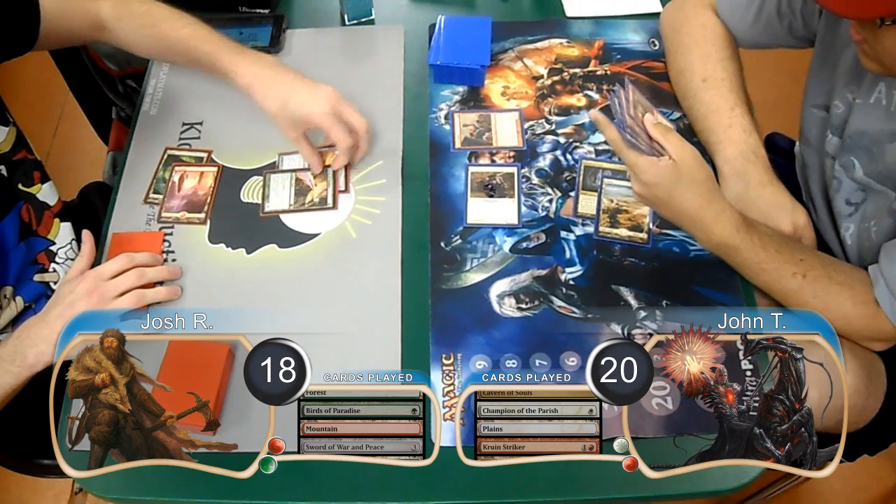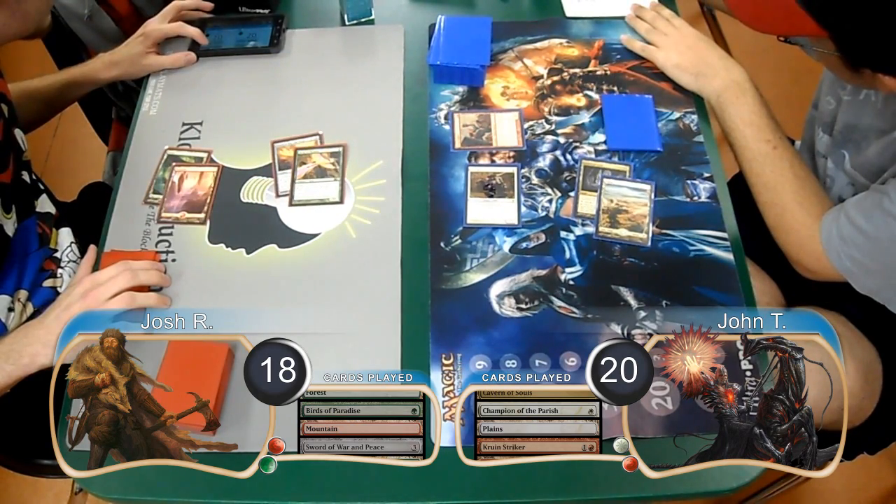Josh then equipped his sword to his bird and attacked on his turn, going up to 22 and dropping John down to 13.